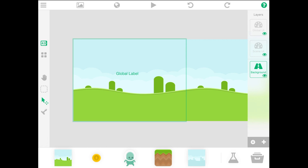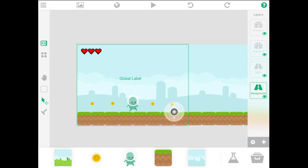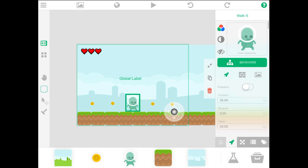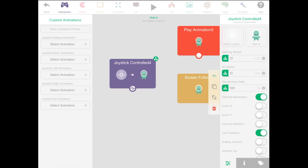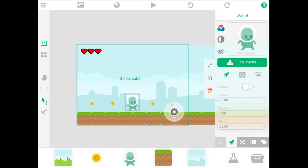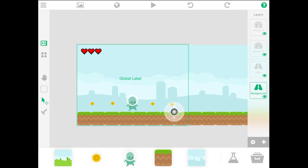Another important thing to note is that while it's important to make sure you're working in the right layer, if you accidentally put an object in the wrong layer you can transfer it. For example, to move the player object, I use the select tool, select the player, tap and hold, cut, then navigate to the Background layer, use the stamp tool, and put the player back. All the behaviors are still there after moving. You cannot move behaviors between objects, so remember to work in the right layer on the right object.